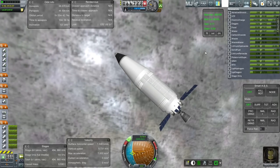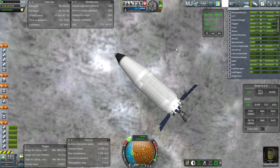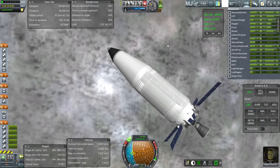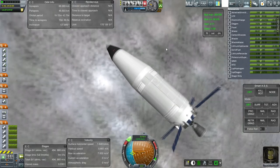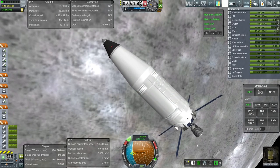Hello everyone, and welcome back to my Realism Overhaul series in Kerbal Space Program 0.90 beta. In this episode, I need to bring Matfert Kerman home safely, and then we'll see what else I would like to do, based probably on our contracts and maybe the testing of a new rocket, but we'll see.